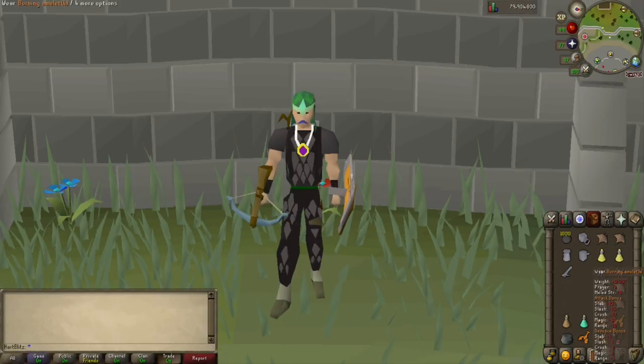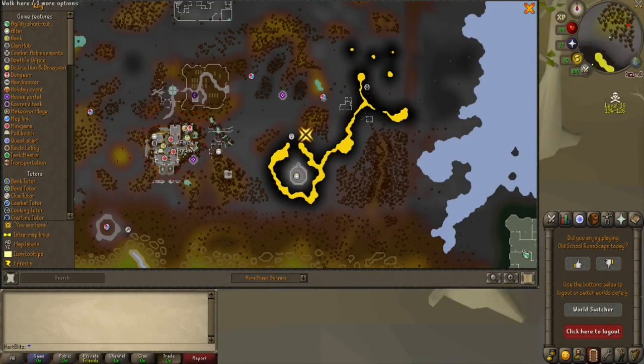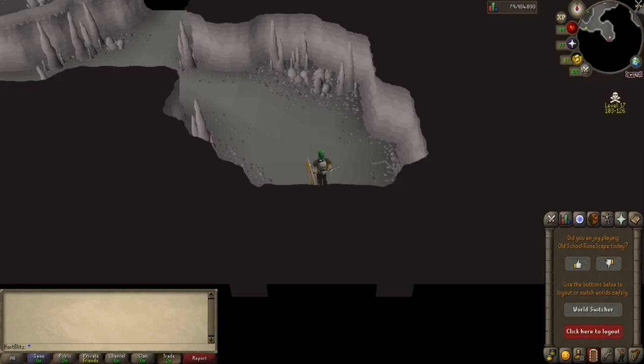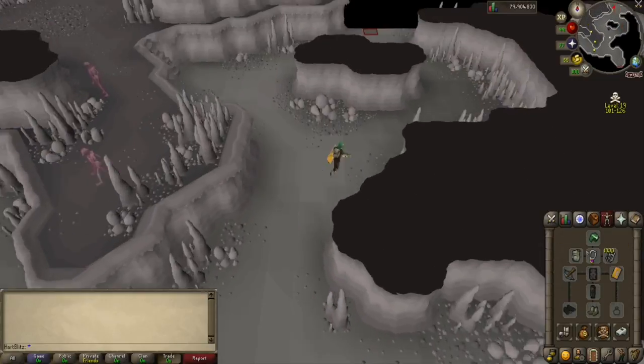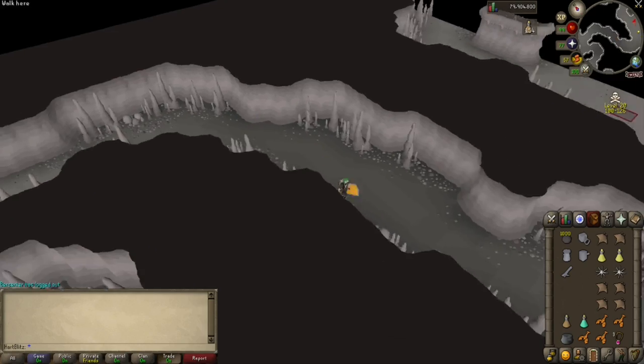Now I will show you how to get there. First, use your burning amulet and teleport to the chaos temple. Then run northeast towards the entrance of the wilderness slayer cave and enter it. Then run north and then down the eastern tunnel and you will get to the green dragons that you will be cannoning.